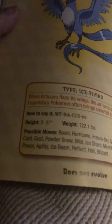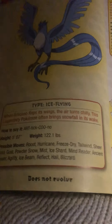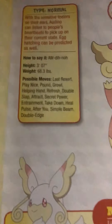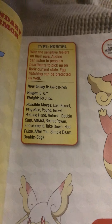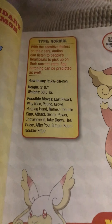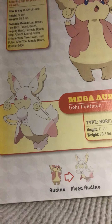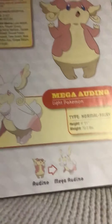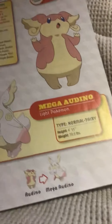Articuno, the freeze Pokémon — a legendary. So majestic. When Articuno flaps its wings, the air turns chilly. This legendary Pokémon often brings snowfall in its wake. Audino, the hearing Pokémon. With the sensitive feelers on their ears, Audino can listen to people's heartbeats to pick up on their current state. Egg hatching can be predicted as well. Check out Mega Audino — it's very pretty. Mega Audino is known as the light Pokémon and turns into a normal-fairy type.